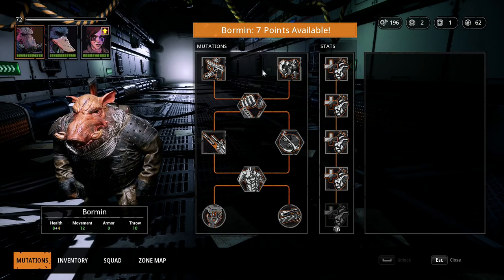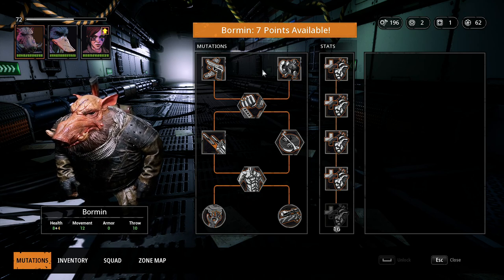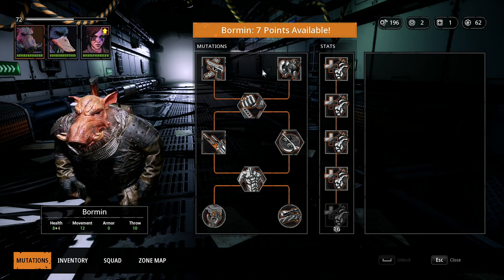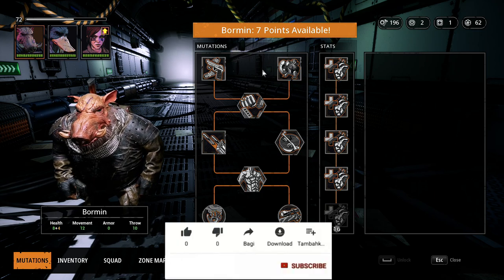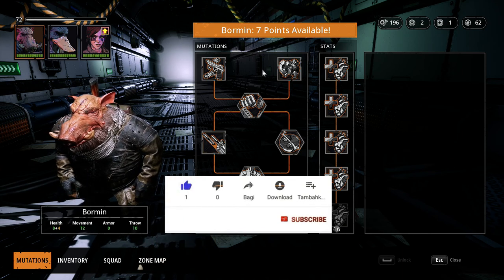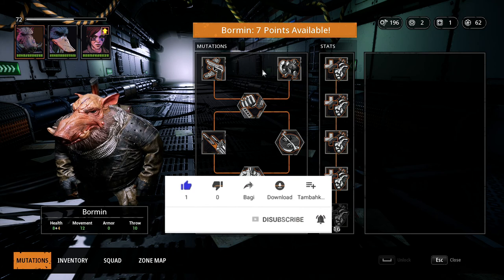Okay guys, so today we're going to be doing a Mutant Year Zero guide and we'll be talking about our main man Borman. Before we get started, I'd like to ask you guys to please leave a like on the video if you want to see more videos like this — more guides, tips and tricks, and just more gameplay of Mutant Year Zero, as it'll help the channel and let me know that you guys want to see more content like this. So let's get into the guide: Borman.